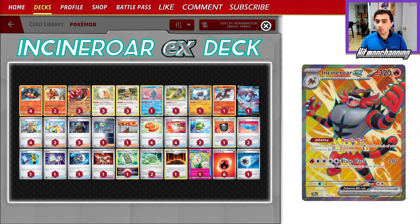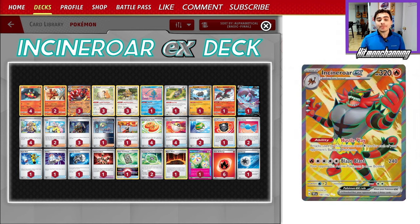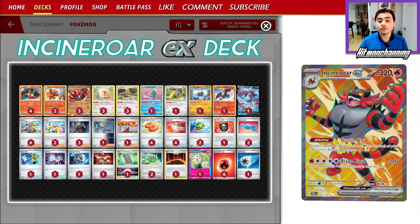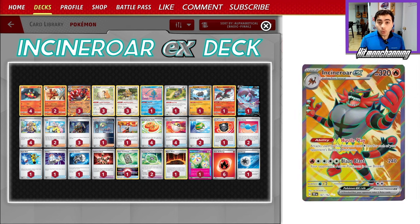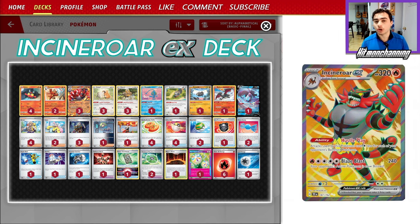Its Hustle Play ability is really cool, kind of like Radiant Charizard except with benched Pokemon. Attacks used by this Pokemon cost one colorless energy less for each of your opponent's benched Pokemon in play. So if they have four benched Pokemon, you can use Blaze Blast, which does 240 damage plus burn for a single energy — really, really strong. This feels like a new Charizard or a more versatile Charizard because of two really cool combos you can do with this deck.